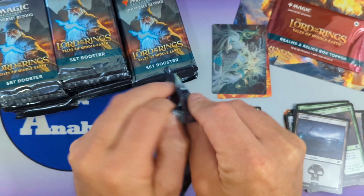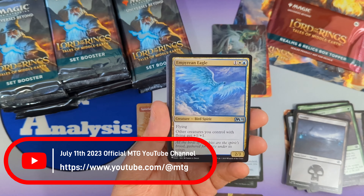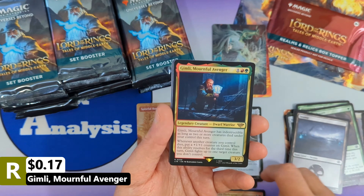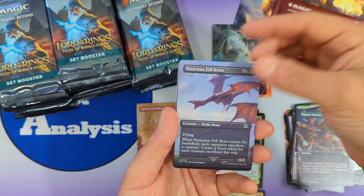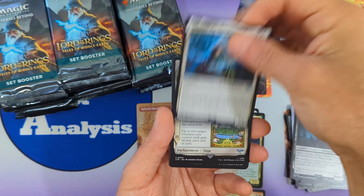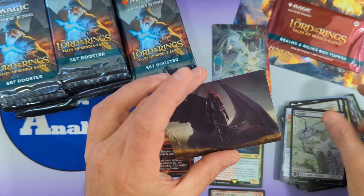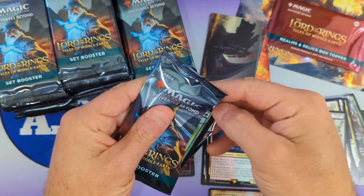Everybody getting hyped for Commander Masters — we're almost at that time; the set's going to be revealed in less than a week. We get our first list card: an Empyrean Eagle from M20, just an uncommon, followed by a Goblin Fire Leaper in foil. Then we're going to see Gimli Mournful Avenger as our rare, Pippin's Bravery borderless, Voracious Fell Beast borderless, Rise of the Witch King, Golem Patient Plotter, Samwise the Southwarted, Tale of Tinuviel, Many Partings, Second Breakfast, and Lembas.